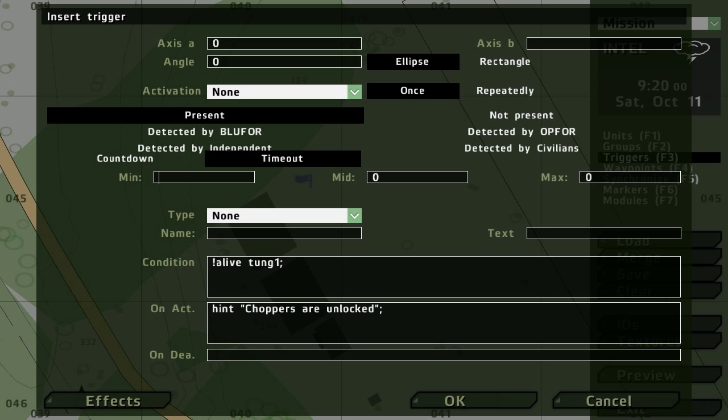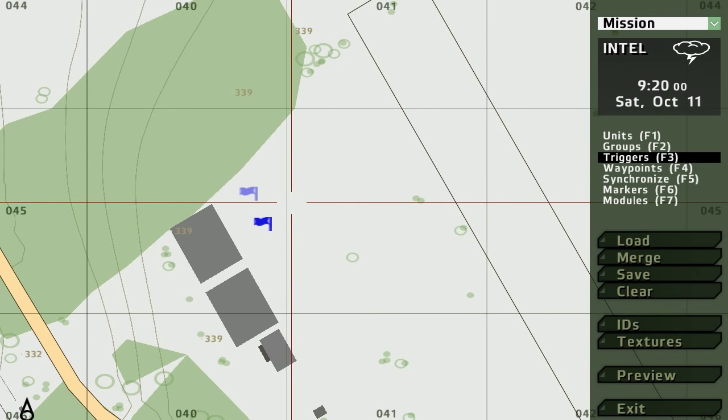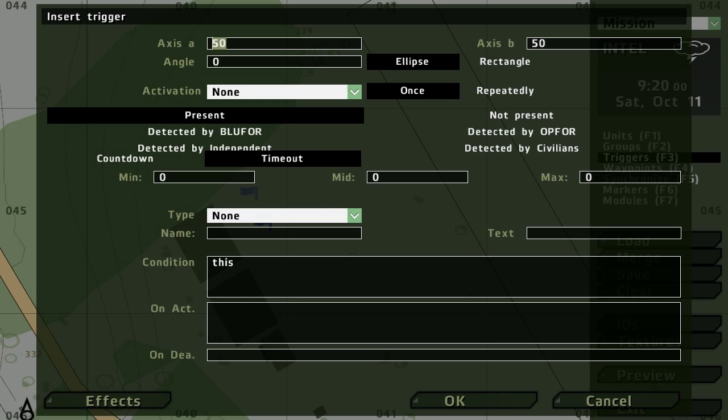Basically this message will come up 10 seconds after the Tunguska is taken out. We don't have to make another trigger - we can just use this one, since this happens right when the Tunguska is taken out. What you want to put is Hawk1 lock false. So this means that as soon as this trigger is activated, because the condition is the Tunguska is dead, on activation the Tunguska is down, a little message pops up, and Hawk1 - which is the Black Hawk - the lock is false, so it becomes unlocked.